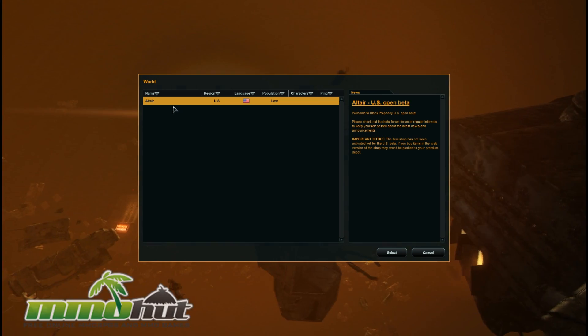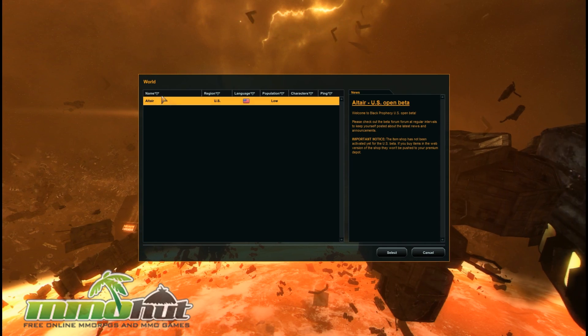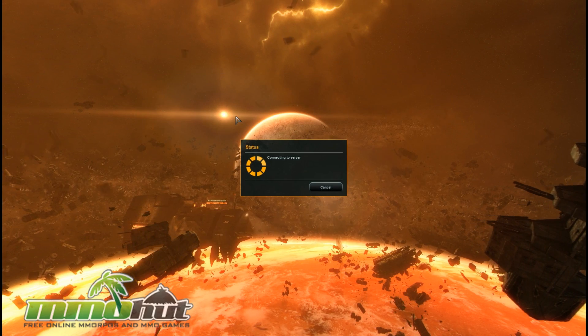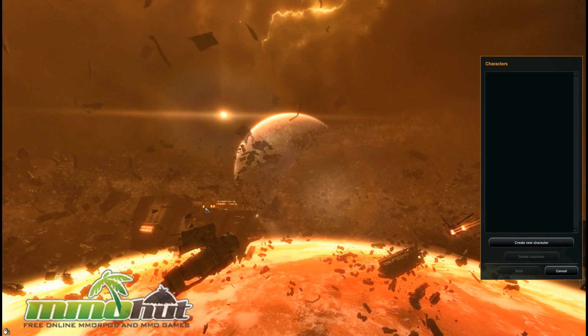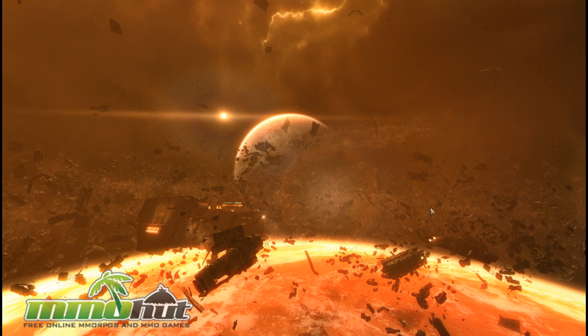We're going to play on the one world right now. I'm not sure why they call it a world considering it's a sci-fi themed game and it's supposed to be a universe. We're going to play on the US open beta server and click select — low population right now because the game just launched. The game was developed by Reactor Games, with a weird spelling using two K's. So let's create our character.